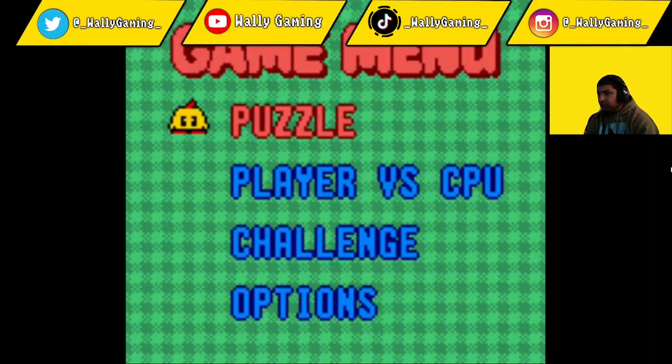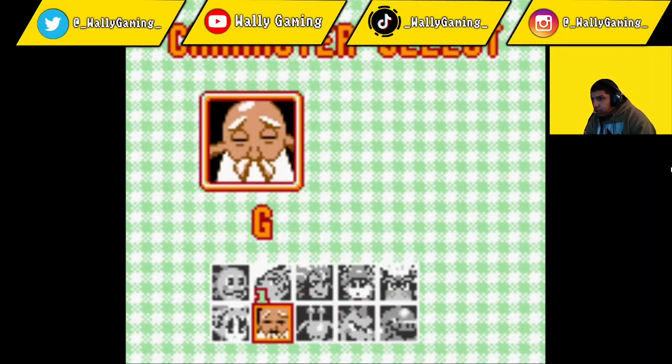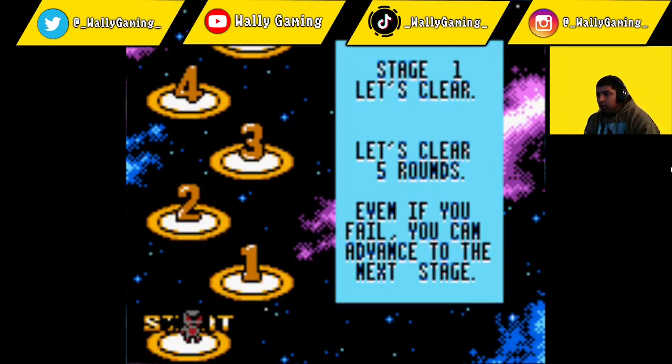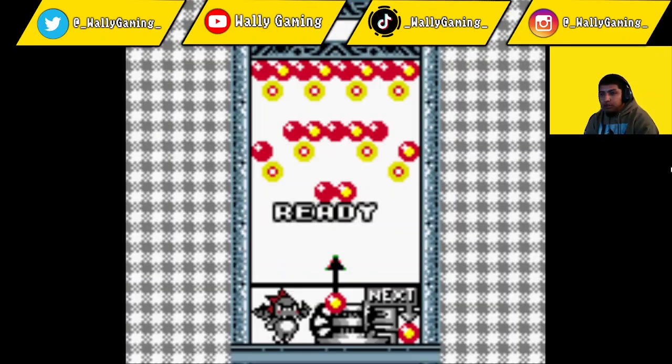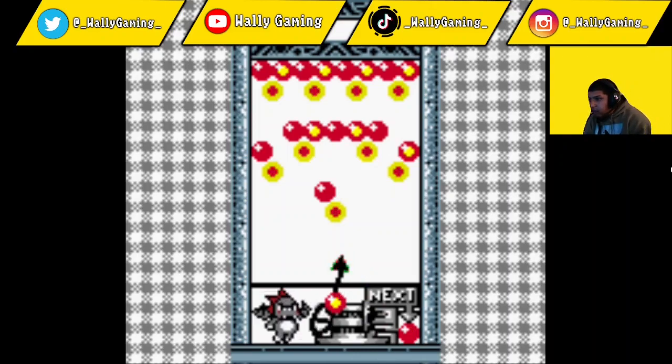Let's go ahead and do challenge mode. I kind of like Devilin - that one looks good, we'll pick him. You pretty much just have to sync together the same color orbs, little marbles, whatever you want to call them, just put them in the same group. I think you need to have three together and then they pop.